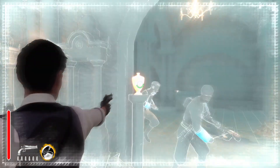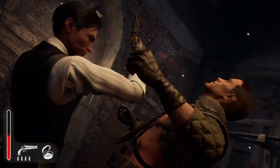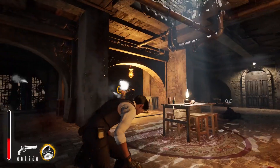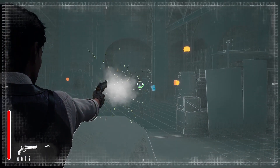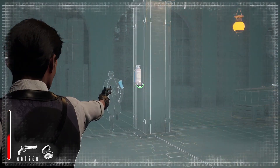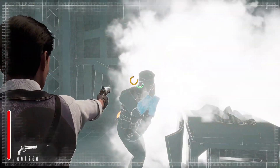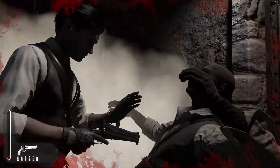Most of the time, you will be facing two or more outlaws that work together. Some will constantly push you into close combat, while others will try to outflank you or mow you down from a distance. As you hastily maneuver among the crooks, use your sharp eyes to spot their weak points. Shooting these will stun your foes and give you an opening to get close and take them down. You can also use environmental hazards and your rechargeable snuffbox for the same purpose.